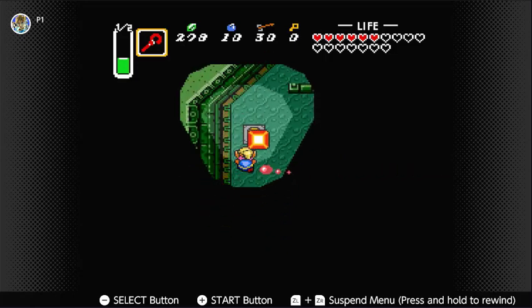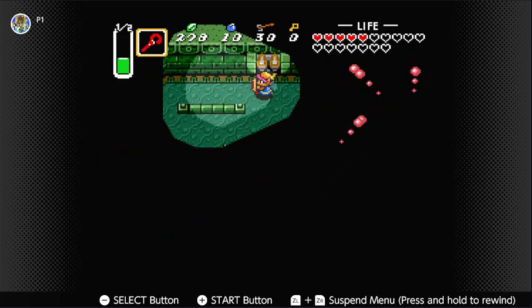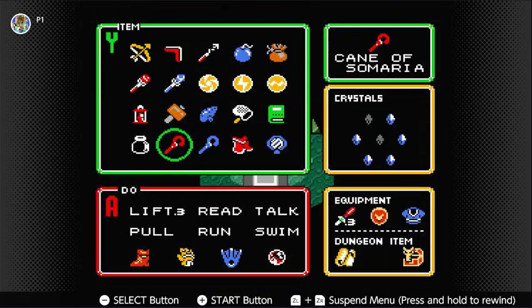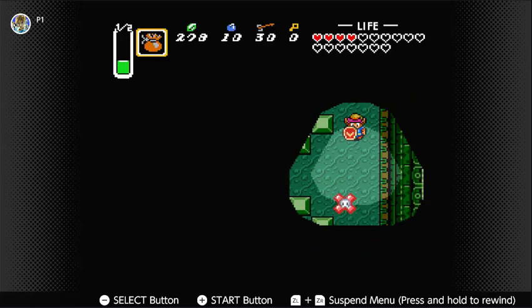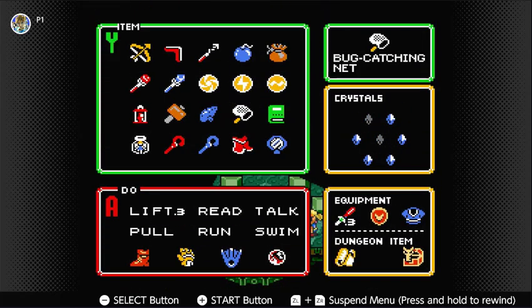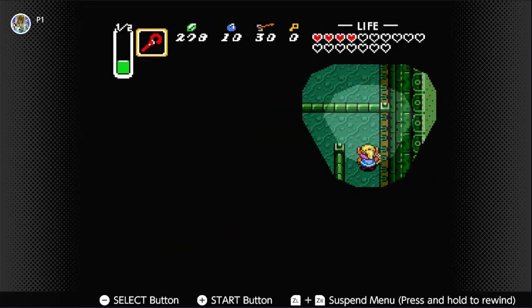The problem with these blocks is it takes absolutely nothing to move them. That requires a key. They tend to disappear once I lose screen. Is it worth trying to catch a fairy? The boss in here isn't too tricky, but I prefer caution over overconfidence, as the boss fight with the Helmasaur King will remind you.